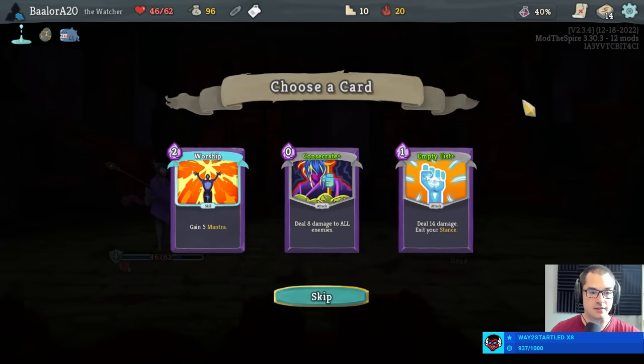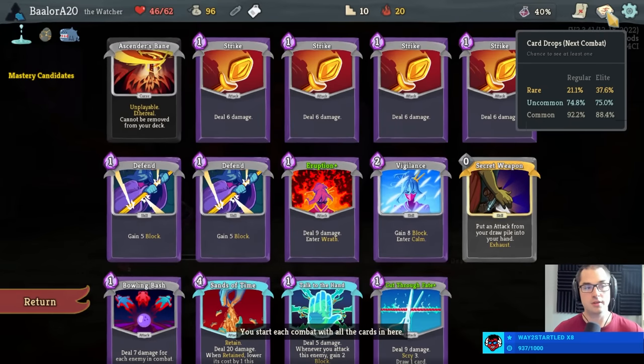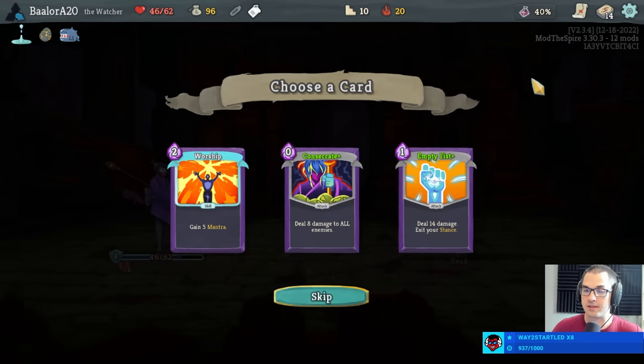We get 25 bucks and a maw bank — this will accumulate money every floor until we hit a shop. Two more excellent attack cards here: empty fist plus consecrate. I like empty fist here — huge damage and it helps us get out of wrath stance. I usually only try to make gambles when the dice are loaded, so to speak. If the gamble is very likely in my favor or I can guarantee something — I felt like I could probably guarantee getting eruption back in hand.